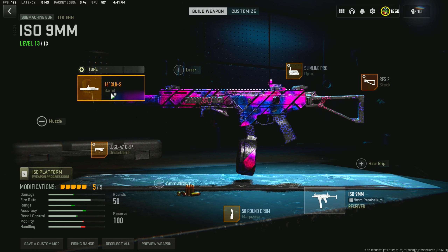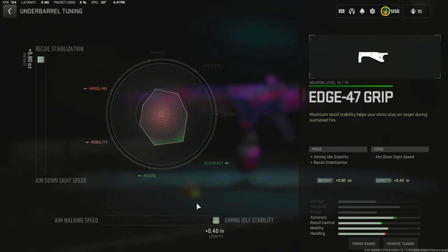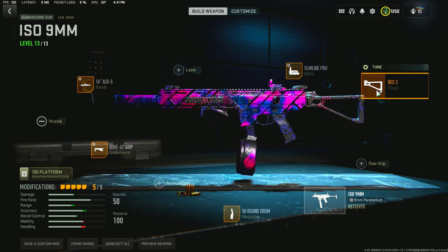For the first attachment, the barrel is the 16 inch and the tune is for recoil steadiness and damage range. For the under barrel I use the Edge 47 and the tune is for recoil and aiming idle. For the magazine I'm using the 50 round drum. The stock is the RES 2 and the tune is for aim down sight speed and aiming idle. Lastly the optic is the Slimline Pro and the tune is for aim down sight speed and far.